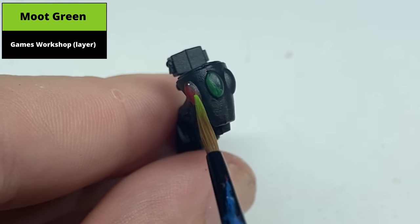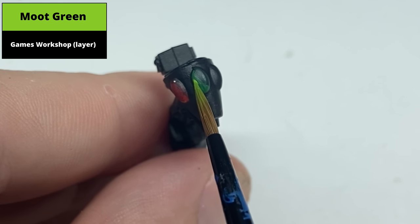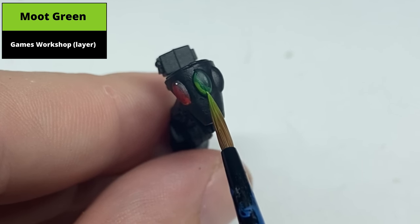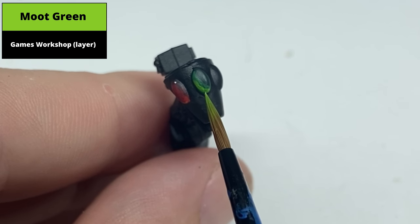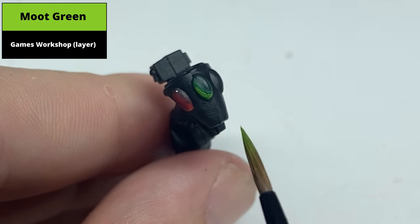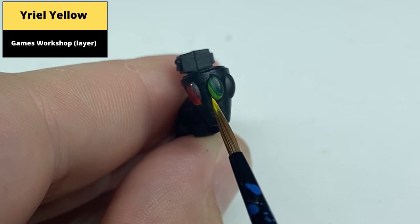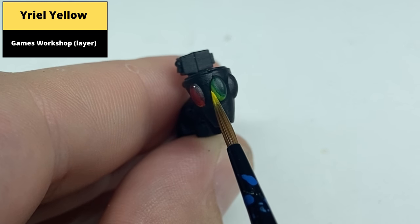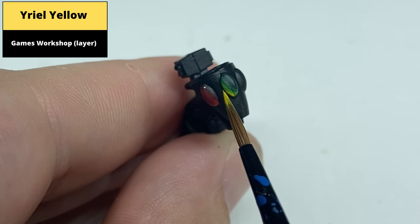Paint the bottom left corner in an even smaller area now with Moot Green. Now paint an extreme edge of the bottom left of the gem with Yriel Yellow. Even though it's a green gem, the yellow really sells the glowing effect.